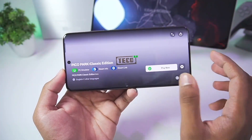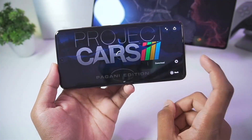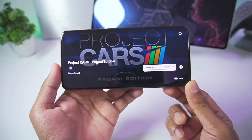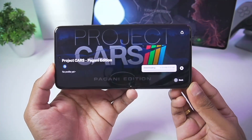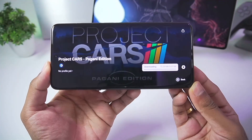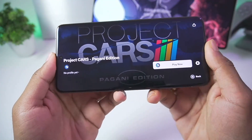We'll be testing out a different game. Let's go to the Steam library and try out Project Cars Pagani Edition. Let's see if this racing game works — it's a high graphics racing game but its size is not that big, so hopefully it works. I'm very excited to see which Steam games are actually playable inside the Gamehub Emulator.